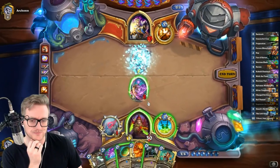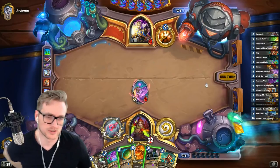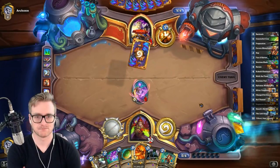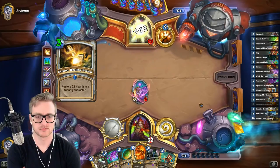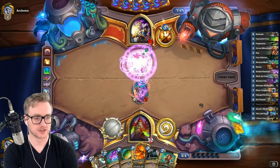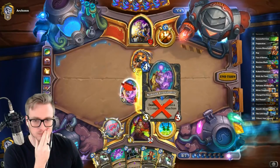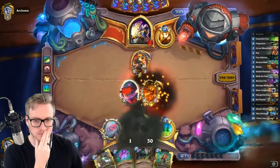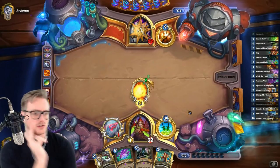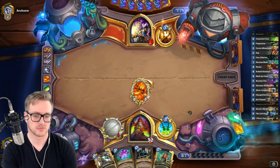He can just replay it next turn anyway. Go ahead and put the opponent in a situation where we could just win next turn with coin Ragnaros into prep sap. Can not win next turn. Thanks for stopping by, jellycat. Hope you have a good night. It was the silence I was referring to, not the spirit lash. Silence isn't as common as it used to be.